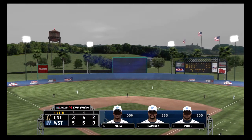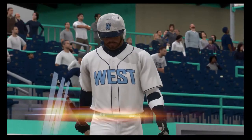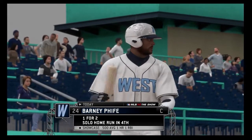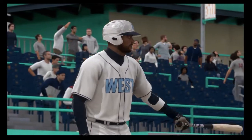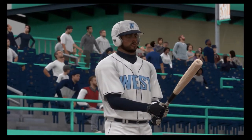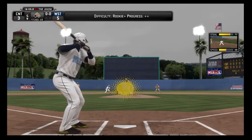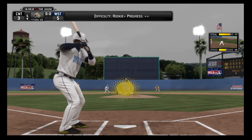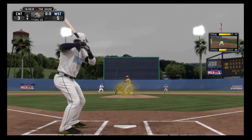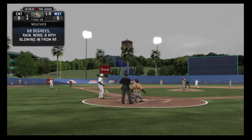The West Prospects are on top here five to three. Barney Fife will step in — one for two in the ball game. No lead to speak of at second. Here's the pitch, and a fastball there is inside as that one backed him up a bit.